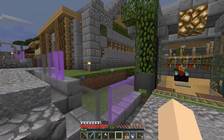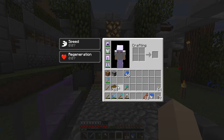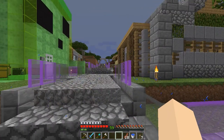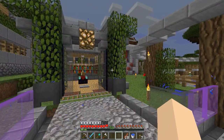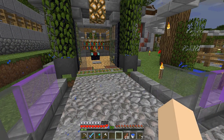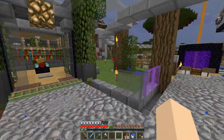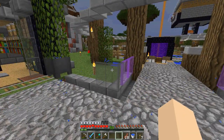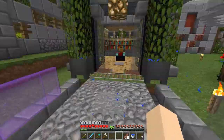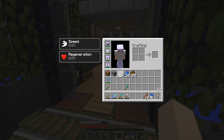We are back in the spawn town of the Highlands server because I want to do some enchanting. As you can see, we have got 59 levels. That is because I've been spending a bit of time at Tank Tornado's XP farm. I'm sorry Tank if you don't want people to use the farm, but I stumbled across it while being nosy around everyone's bases and I just found a little ladder that leads up to the farm.